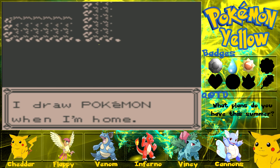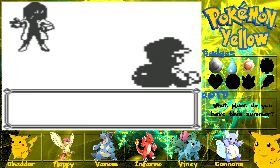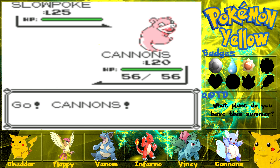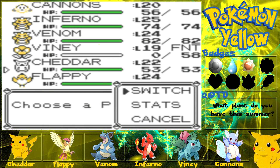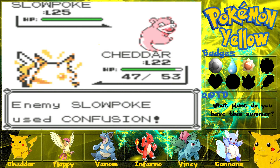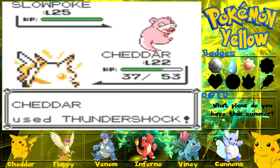We've got a battle — I don't know whether it's a guy or girl so I'm just going to do a random accent. He's got a Slowpoke of course. We have to switch — gonna go into Cheddar. Use Confusion — don't confuse us please. Cheddar's gonna get off a Thunder Shock, should do about half.